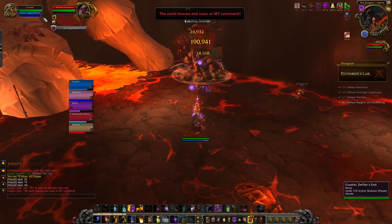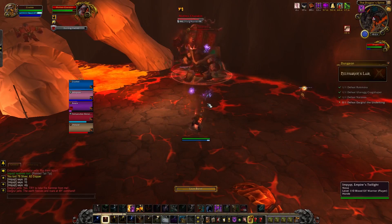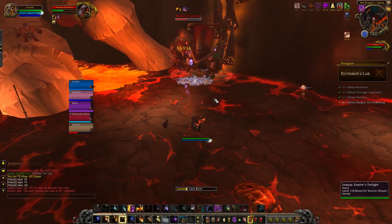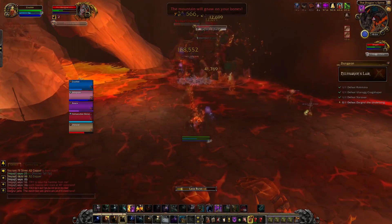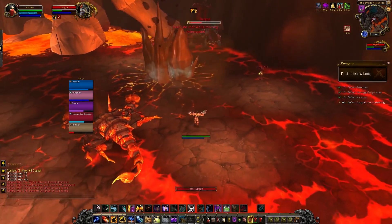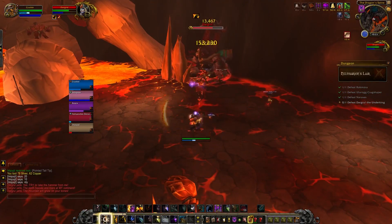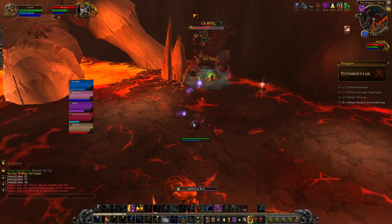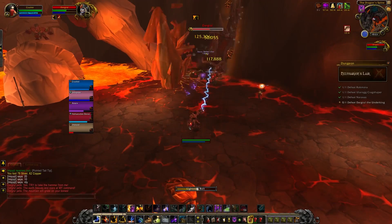For the DPS: make sure that you CC and kill off that Molten Charskin add as soon as you possibly can — he is a huge pain and does a ton of damage, just get him out of the encounter ASAP. Also make sure that you move from the Crystal Spikes. As the tank, when the Crystal Spikes wall has formed, move the boss away from it a little bit if it has spawned in melee, and overall make sure that the Landslide ability never hits it, otherwise the spikes will be destroyed.